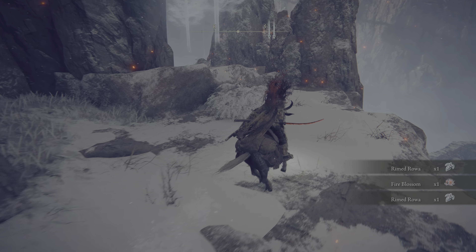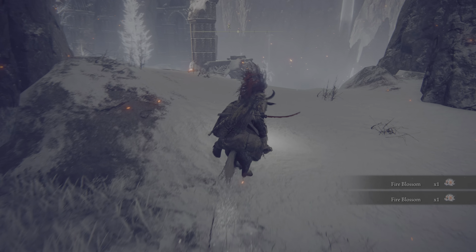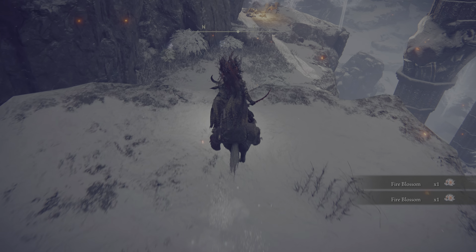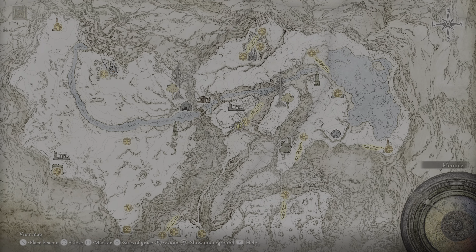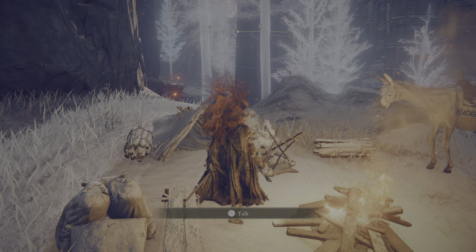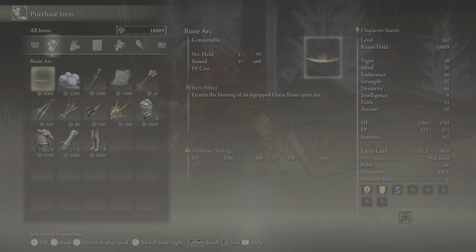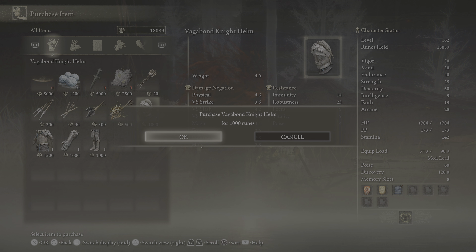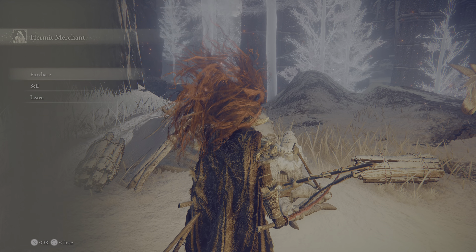Oh, there's a fire blossom — another fire blossom, nice. Another fire blossom, another fire blossom. I need these too. I don't remember this merchant. Have I not gotten this merchant before? Oh no, I've gotten this merchant before. Yeah, we did need to take that spirit spring. Let's go ahead and buy this stuff — this is the knight armor from Dark Souls.